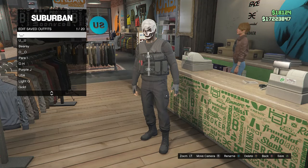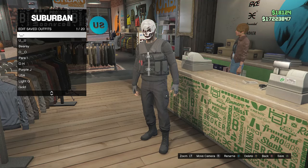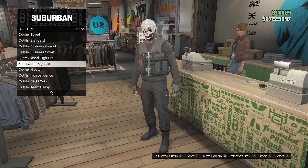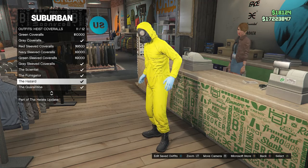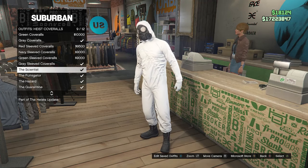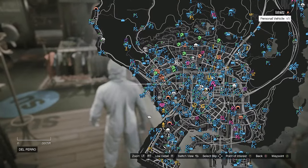Now go back up to the front counter, hit edit saved outfits, and save your outfit on any slot you want. After saving, back on the edit saved outfits scroll down through your clothing until you find heist coveralls on slot 13. Scroll down from slot 9 through slot 12 and equip one of these outfits with the toxic mask.